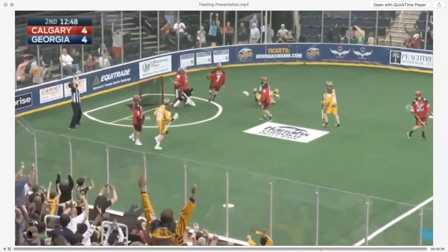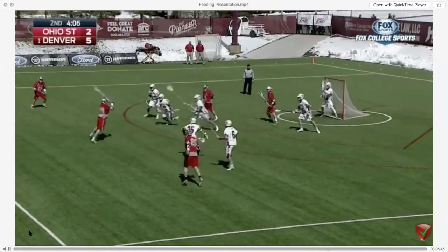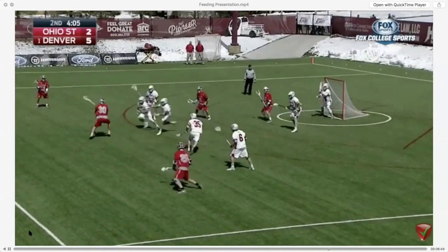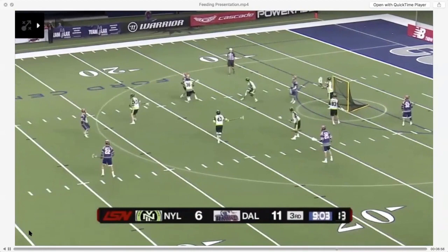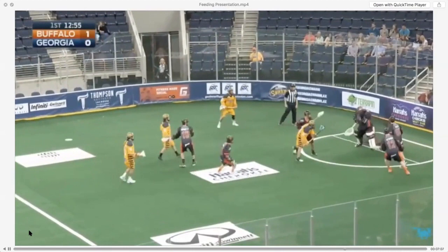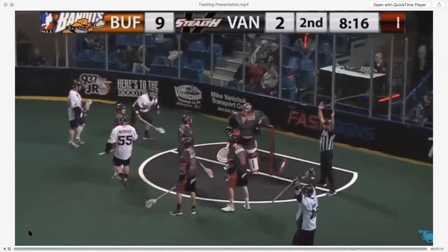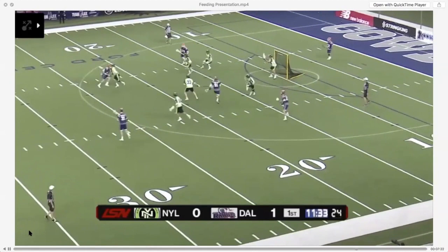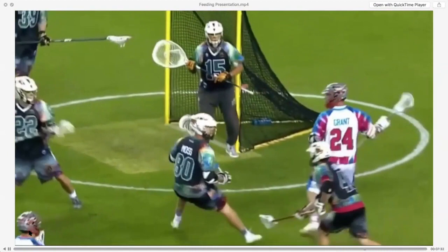One hand passes are another example of creative passing. A lot of times it happens off a rollback with a slide coming, and your one hand allows you to throw the ball around your man and around the defender to the open man. John Grant Jr. swims to his weak hand and uses his one hand pass. Randy Stats spins underneath, sees a slide coming, and delivers a crafty and deceptive one hand pass. A lot of box players use their one hand pass on their pick and roll, drawing double, draw, and dump. Watch Randy Stats deliver a one hand behind the back — this is just gross. Almost as gross as this one from John Grant Jr., who delivers a fake before his one hand behind the back.